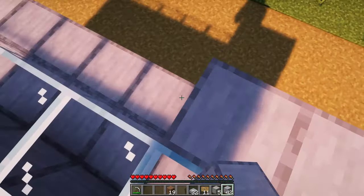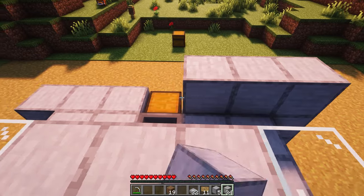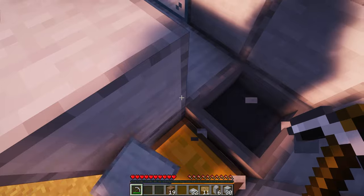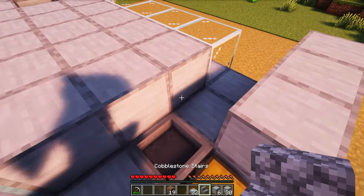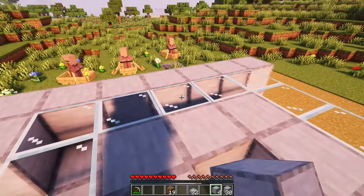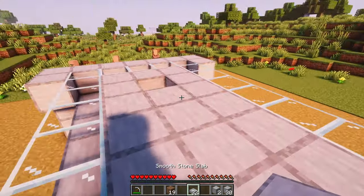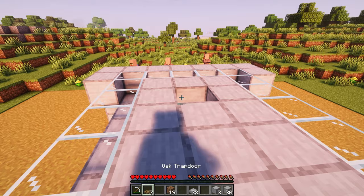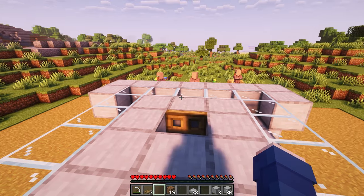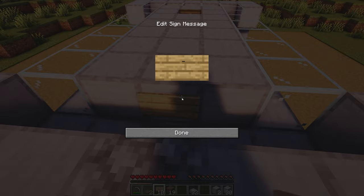Now on both sides, raise the ends by one block. On the side with a chest, break the center block and place an upside-down stair above it. After that, on both ends, place one block on the ends of each side of the farm. Then place a trapdoor facing this direction and open it. And then place a sign against the block above the hopper.